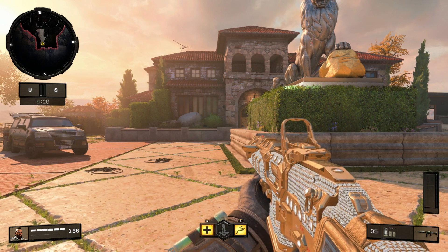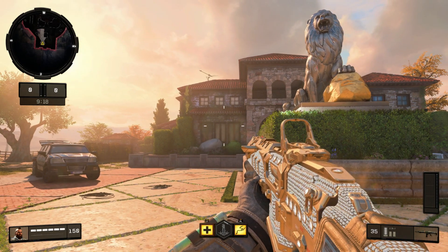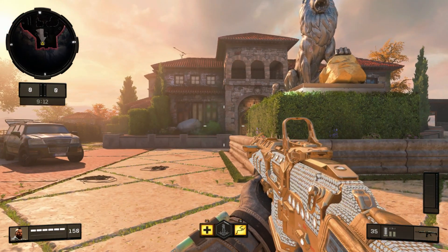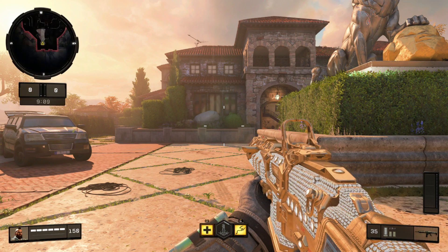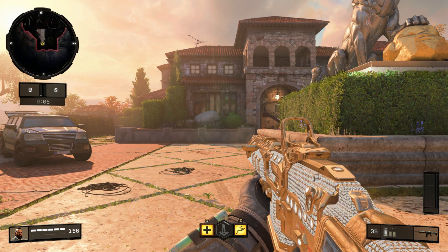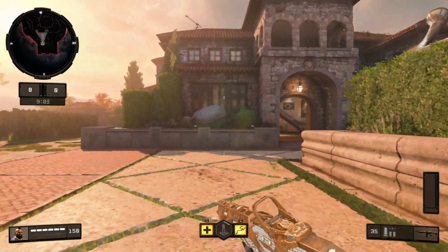Yo guys, what is going on, Zazes here today with another video. In today's video I'm going to be showing you guys the secret room and how to find it on Hacienda. I am at the lion spawn right now, so that's where I'm going to be starting from. If you just want to follow along from the opposite end, it's super easy — you guys should have the maps memorized by now.